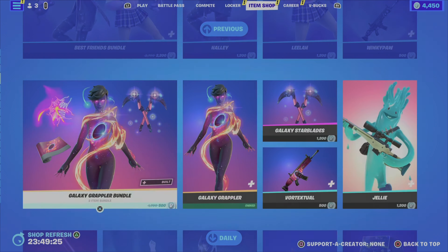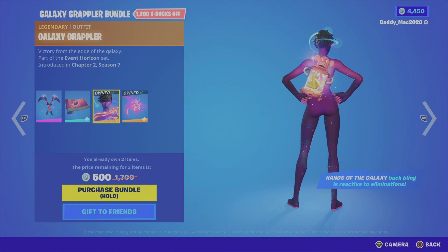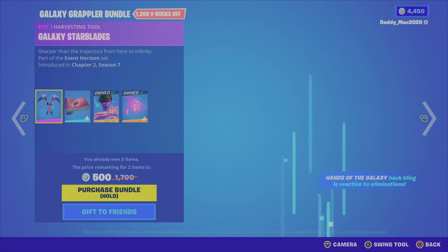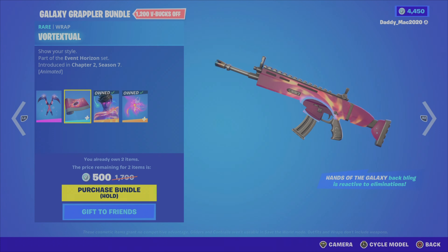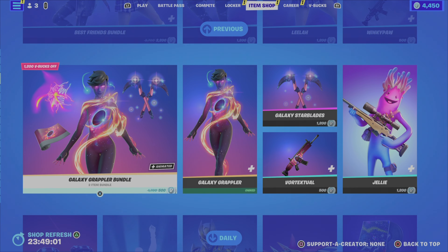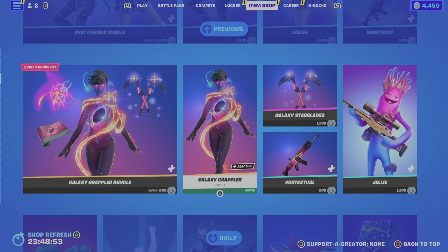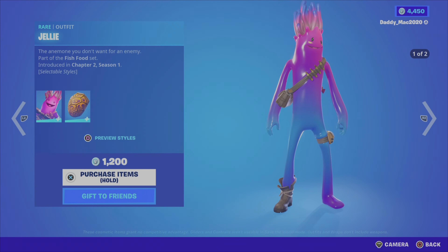It's 2200 V-Bucks for the bundle, or you can pick up either of those outfits, the wrap, or the pickaxe on their own. Next up we have the Galaxy Grappler bundle. This includes the Galaxy Grappler outfit, which I do own and really like, the Hands of the Galaxy back bling which is reactive to eliminations, the Galaxy Starblades pickaxe, and the Vertextual wrap which is an animated one. I really like this bundle.